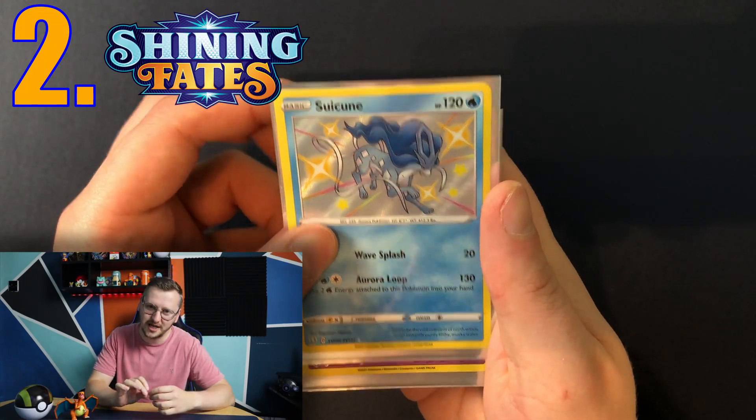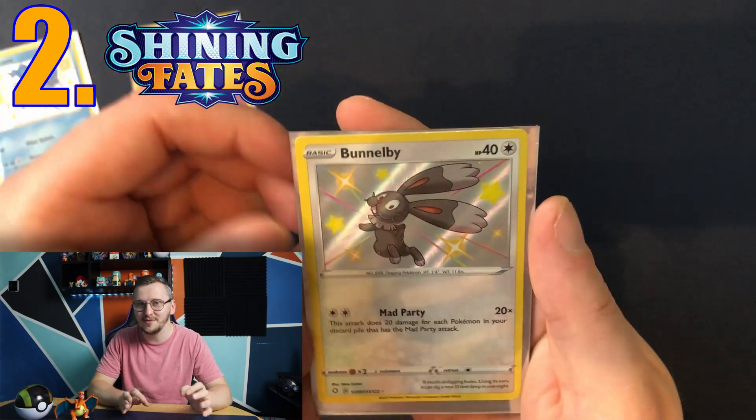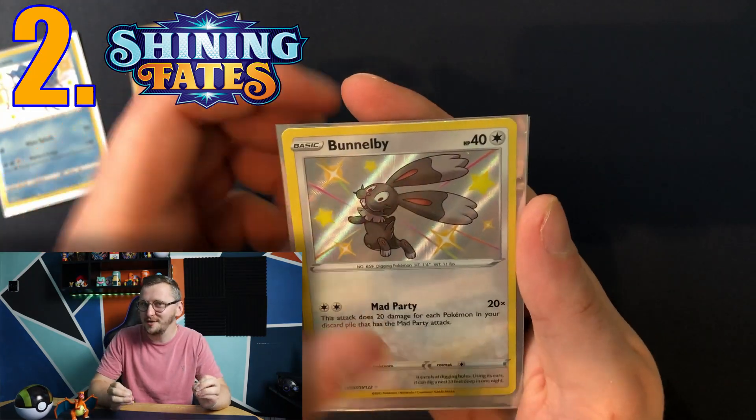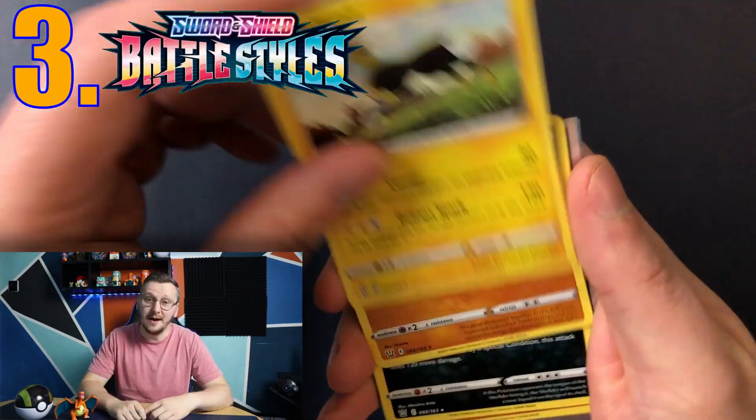Episode number 2 was Shining Fates and we pulled 4 baby shiny Pokémon. One of them was Suicune, and I didn't know at the time that it's one of the most wanted shiny Pokémon. I mean, how lucky is this?